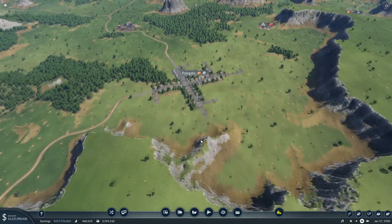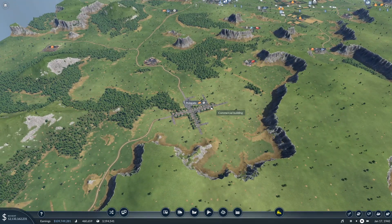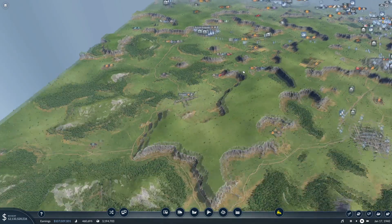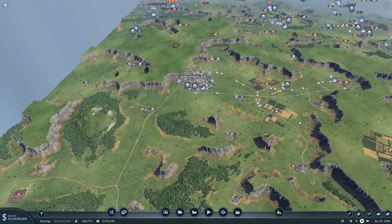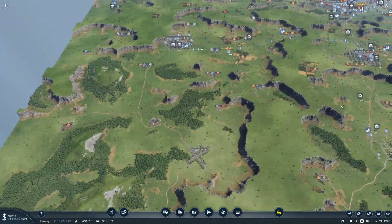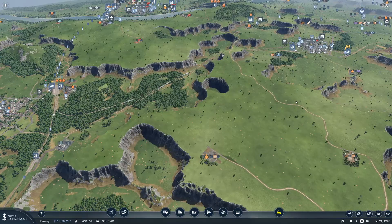Welcome to this series where we are building up a transport empire in Transport Fever 2. In this part I want to focus on connecting up and building up Polgate, which means we're going to be developing the industries around here. First, I want to start progressing the date slowly forward at half speed, because we're at a point where most towns are connected and we need new vehicles to start optimising lines and supply routes.